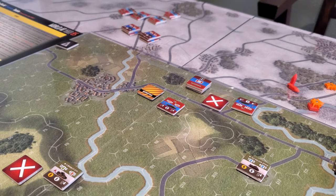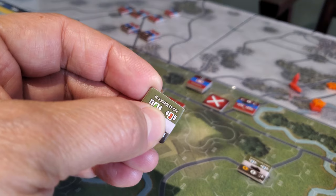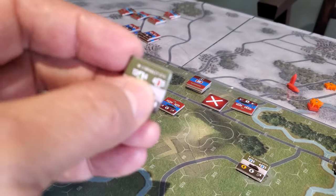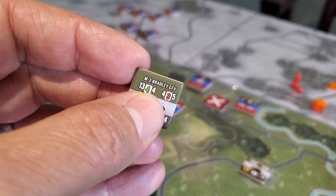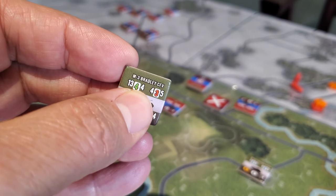He needs 4 or better to get a hit. Now, because we're at half range or less, we're receiving the benefit of point blank, which is going to drop my to-hit number from 4 down to 3 — see the white number? So that means I'm going to roll 4 dice needing 3 or more to hit.